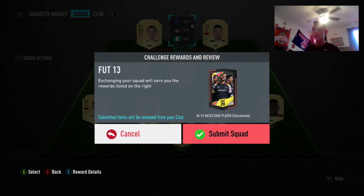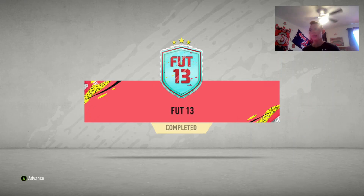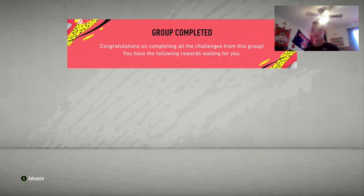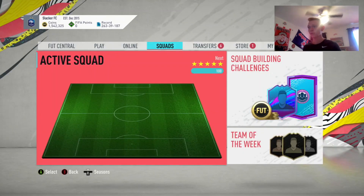We're going to go ahead and submit this. Campbell is 83 rated, but he's one of the cheapest 83s and he's a rare player from the club I was using, so he helped me get the rating up a lot. That's why I threw him in.